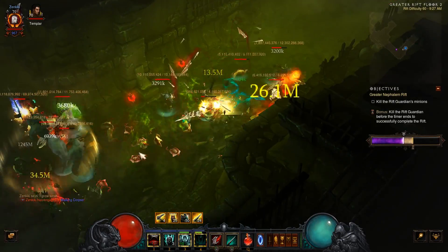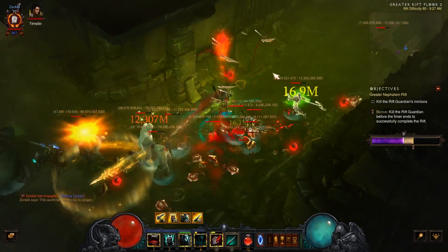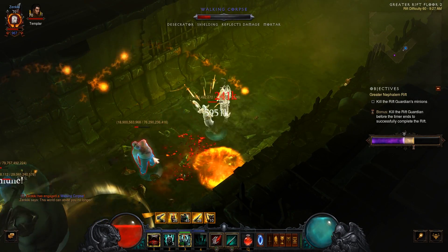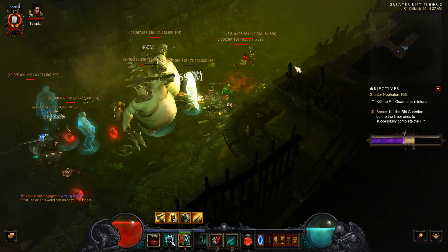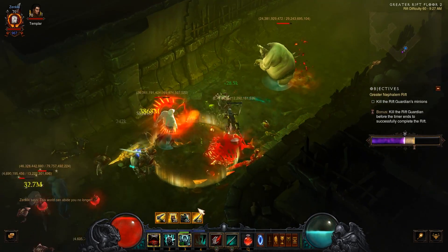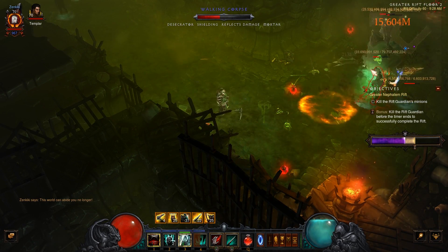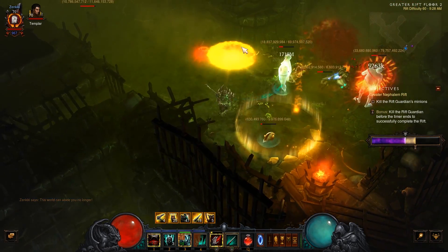They also added Corpse Whisperer Pauldrons — new shoulders where when corpse lance damages an enemy, it increases damage by 20% for three seconds, stacking up to 15 times. That's a cool idea and I tried it with this set, but because the corpse fragments aren't doing meaningful damage, even if the percentage were higher I might not use them. The corpse fragments just don't feel like they're doing anything.